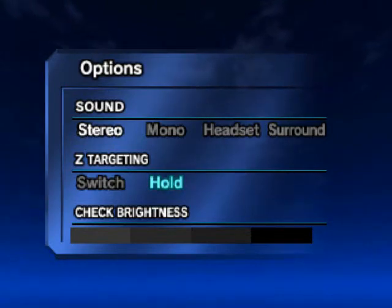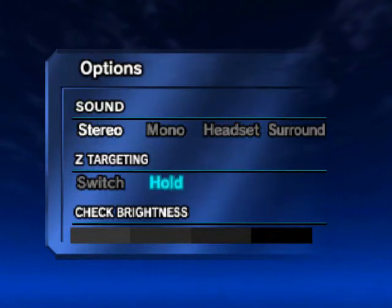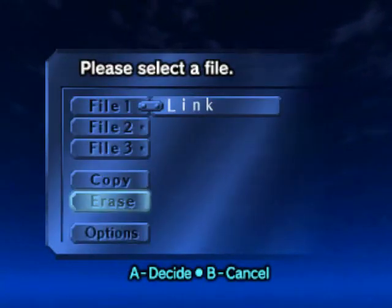Pretty much this is the easier approach of the two, and it's the most conventional. Just hold down z to z-target and let go to get out of z-target, and so, enough said.